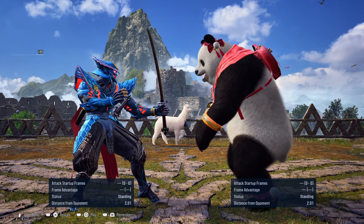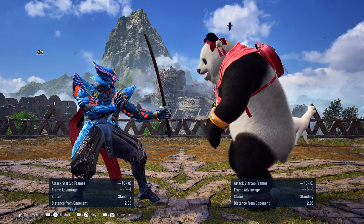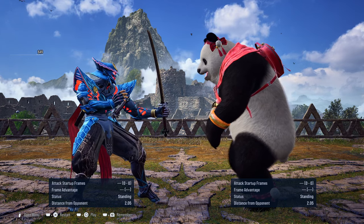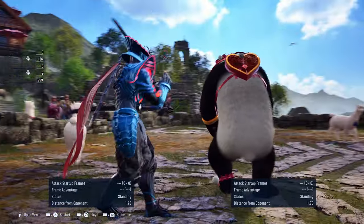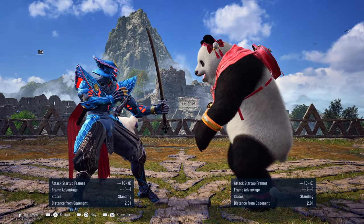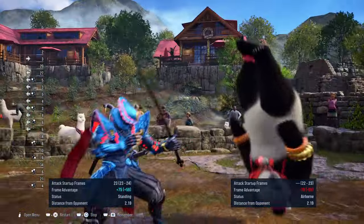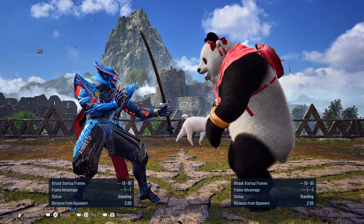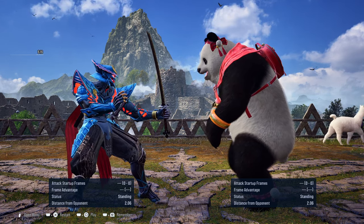The second hit and third hit, when blocked, can be properly punished with down-forward 2 from Yoshimitsu, which is his 15-frame launch punish move. You may have seen me whenever I come across one of the Bears throw out their 1-1-1 string — I would attempt to sidewalk to my right to essentially evade the move and then properly punish it with my back 2-1 into my combo. You can punish it by sidewalking to the right whenever they attempt to go for the 1-1-1 string.